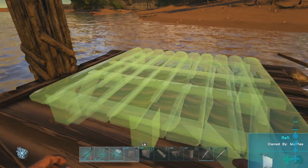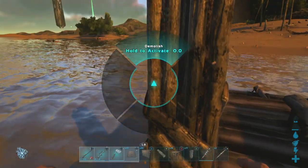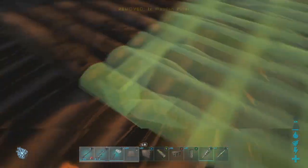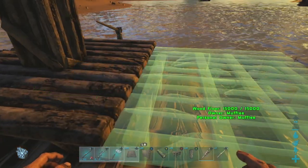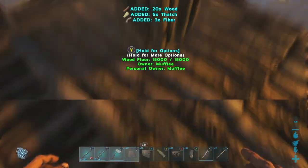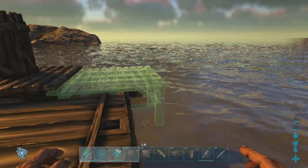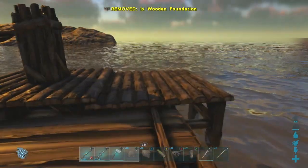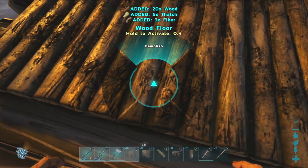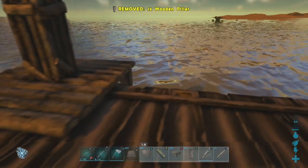Place down the foundation as it will snap according to the pillar. Remove the pillar and set down a pillar in the middle of the foundation. This will cause the foundation next to it to sink. You want to do this as many times as possible till the foundation is flush with the raft. Make sure to remove the pillar and the foundation that you previously set each time, otherwise it will interrupt the foundations that you're trying to lower.